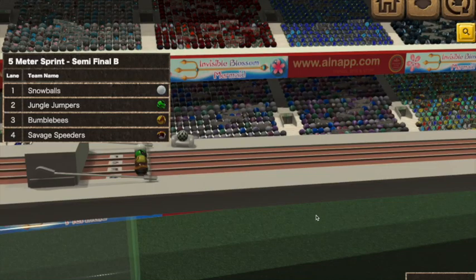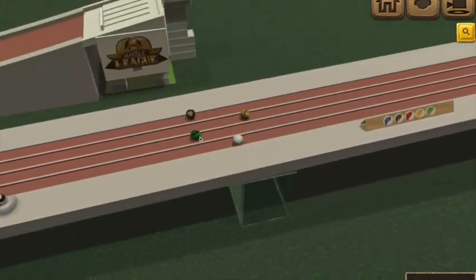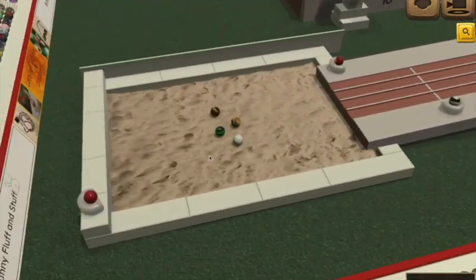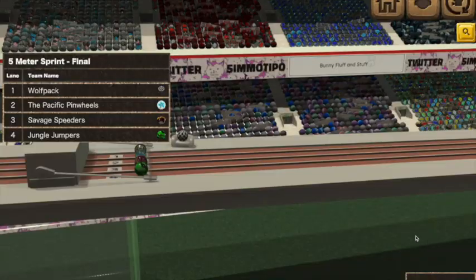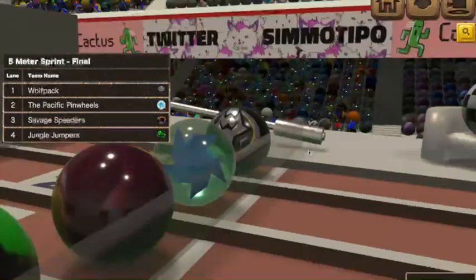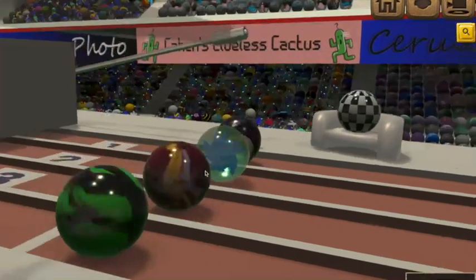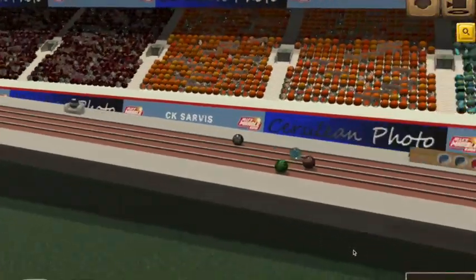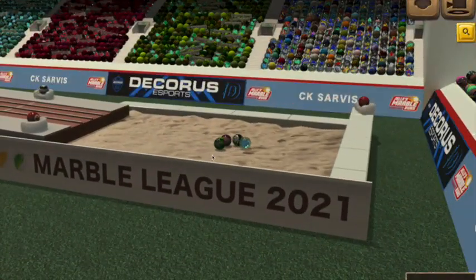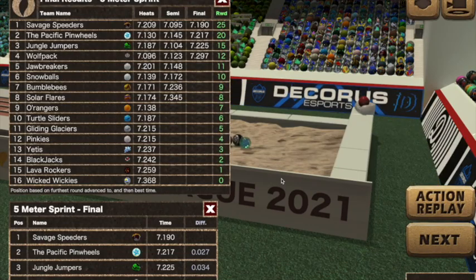Looks like a Pinwheel season so far. Let's see from this angle — Jungle Jumpers and Savage Speeders, this is going to be pretty solid. They both go on. Savage Speeders looking for the first medal. Custom Team 1, Pacific Pinwheels, Savage Speeders, and Jungle Jumpers. Pinwheels off to the side, Jungle Jumpers getting down there — it will be Speeders. Pinwheels and Jumpers — not too shabby.